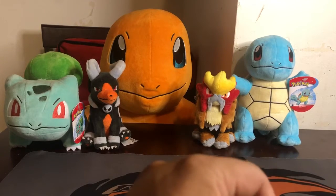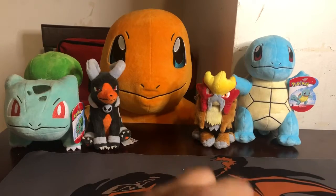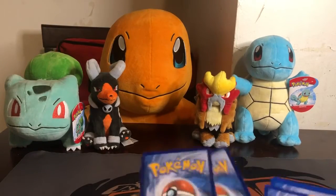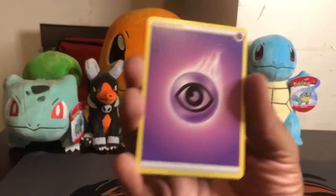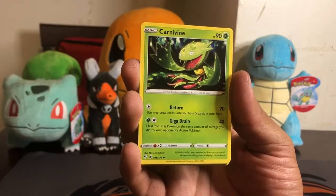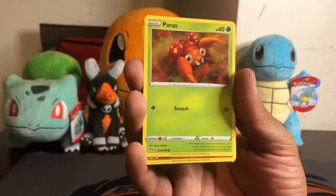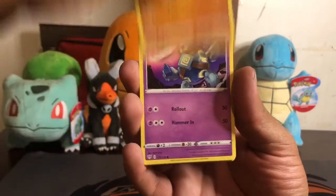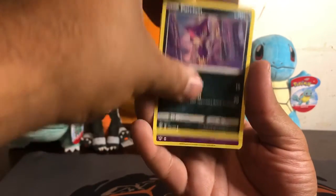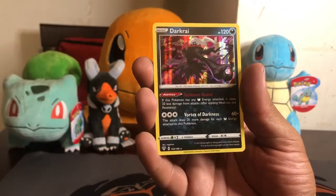Alright, so on to the last pack. Here's the code card. One, two, three, four. Alright, so it's a Psychic Energy, a Flaffy, a Carnivine, a Cape of Toughness, a Paris, Larvitar, Golet, Feebass, Purloin. The reverse is another Golet and the rare is a Hollow Darkrai.